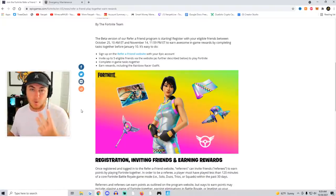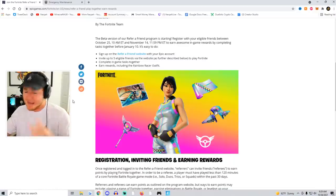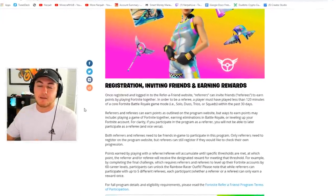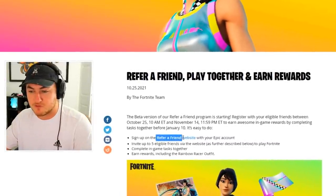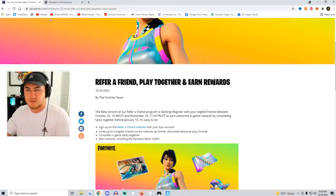As you guys can see, we have the Rainbow Racer skin, which is the free skin you're able to get. On top of that, we have a harvesting tool, a loading screen, a weapon wrap, a glider, and a banner icon — so in total there are actually six free rewards including a free skin. That's honestly awesome compared to the Reboot a Friend event a few months ago that only gave three free rewards. Just by inviting friends and playing two hours with them you can earn an entire free bundle. Once you're on the website, click the blue Refer a Friend link and it's pretty self-explanatory from there.